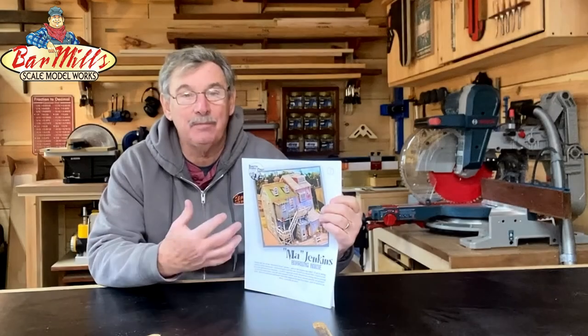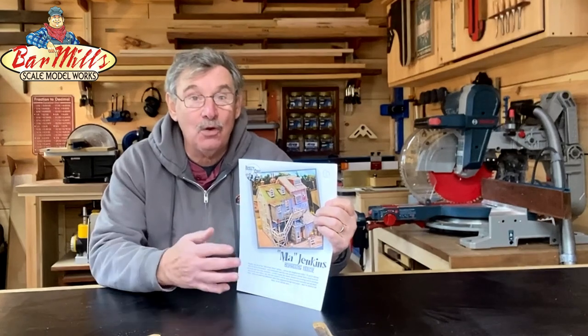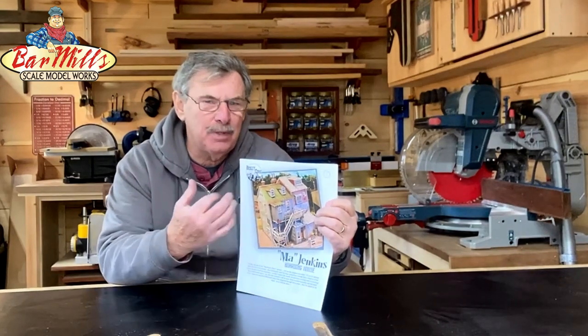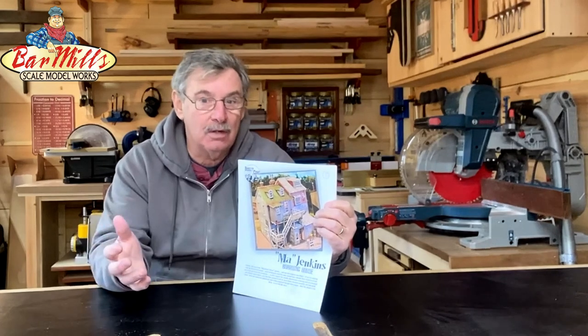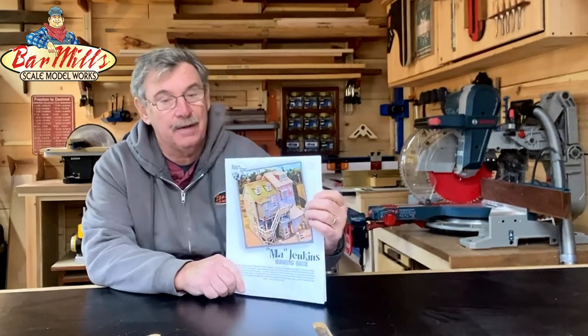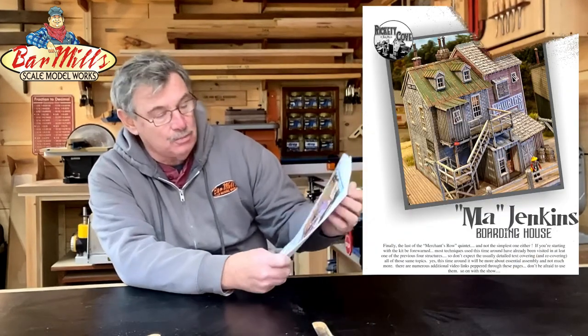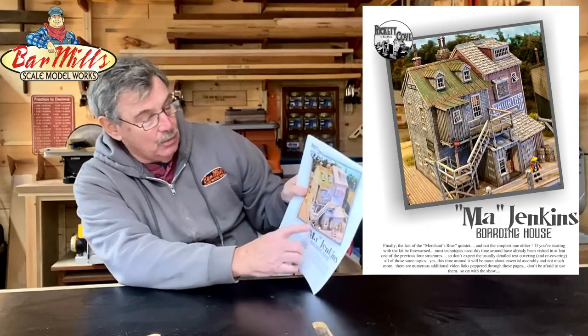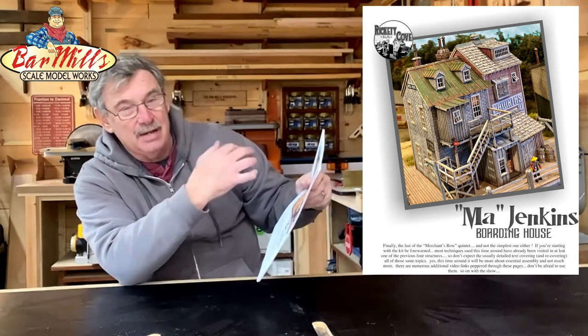Welcome to Bar Mills. This is going to be our page-to-page for both Merchants Row and Rickety Cove, because these buildings are going to be within both of those kits. We're going to start with the first one, which is Ma Jenkins — the small building on the far end which is our hotel that we use at the very end of Merchants Row.